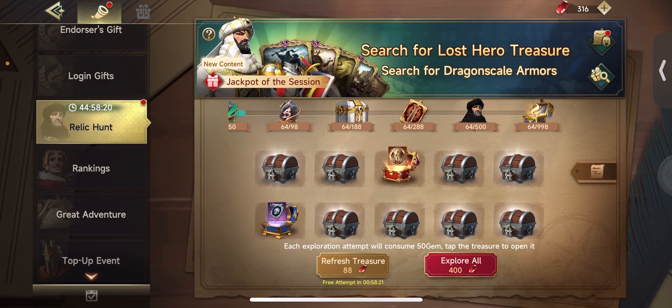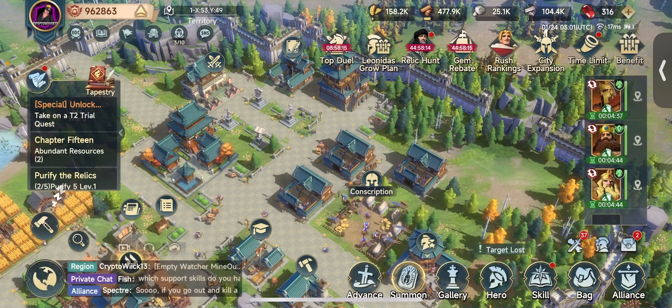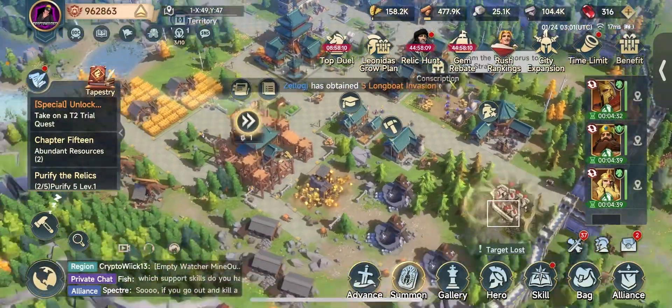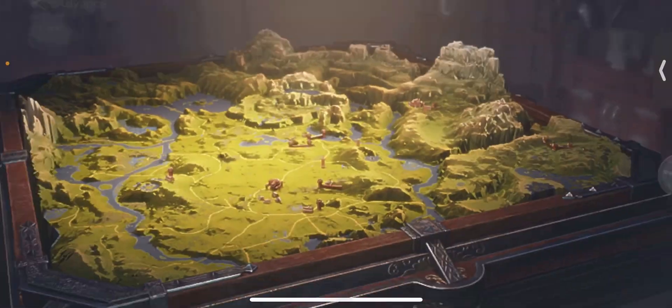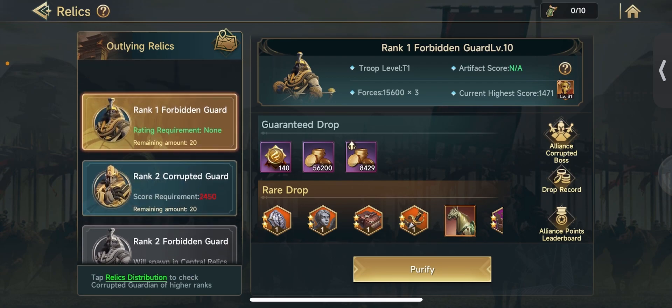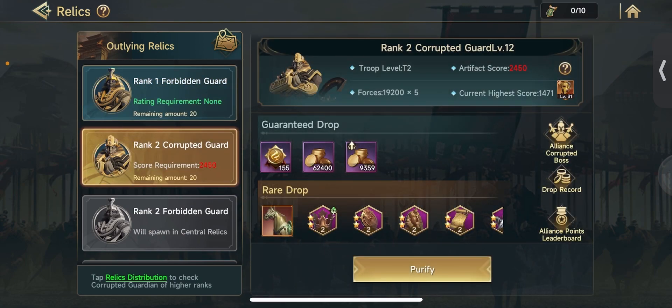I'm going to be saving the rest of my gems for when it refreshes on its own, but you can also get a little bit of gold through here. The other thing I definitely recommend from day four going into day five is trying to save up some of your relic hits so that you can go ahead and hit the ranked guardians first, because these give you quite a bit more gold - and you want to try to hit these at the highest level possible to get more and more gold.